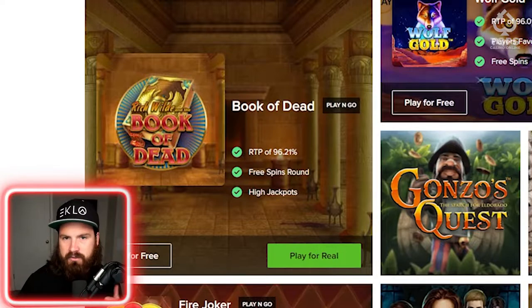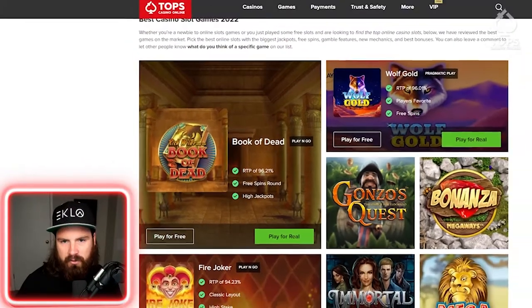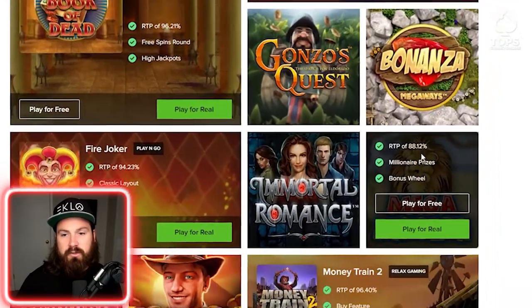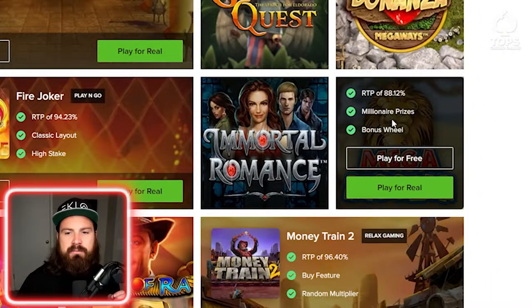Great RTP — Book of Dead, awesome slot machine. We have Wolf Gold here at 96. I really like this because they are just showing us. This one we see 88%, but it has millionaire prizes and it has a bonus wheel. So typically when the RTP is lower, they have jackpots or very big scores.